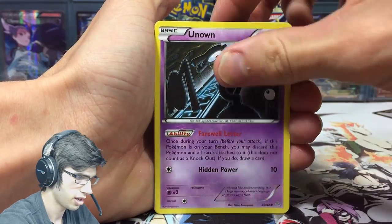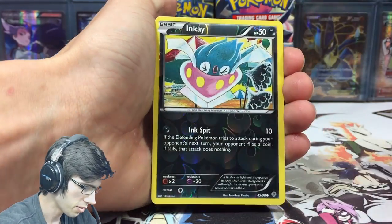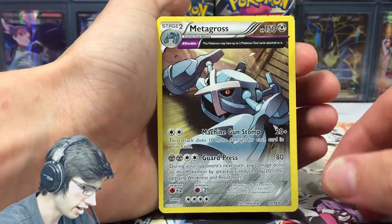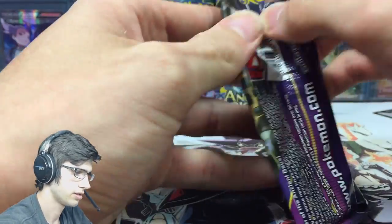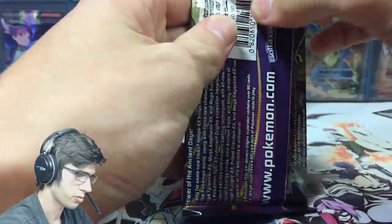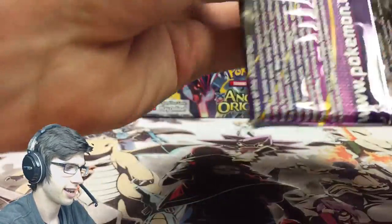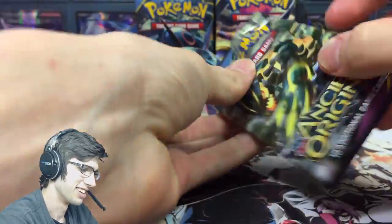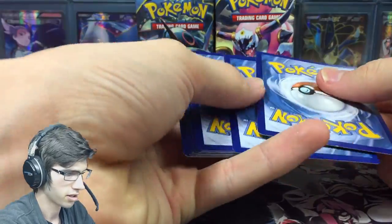We got a stinker reverse — that's not a bad way to start — and an Ancient Trait Metagross. Groudon too — me and Groudon go way back to box one. Those were the days.